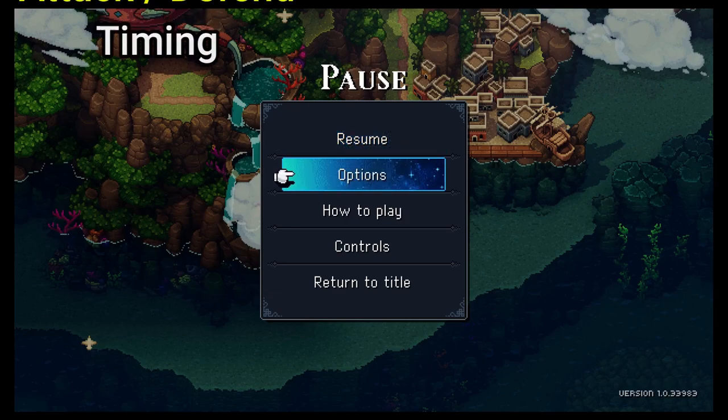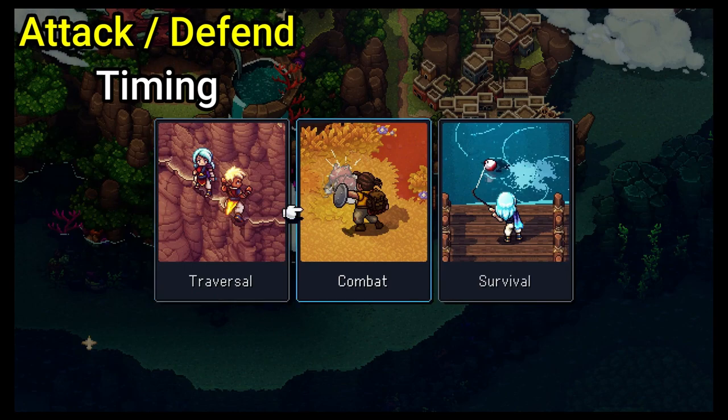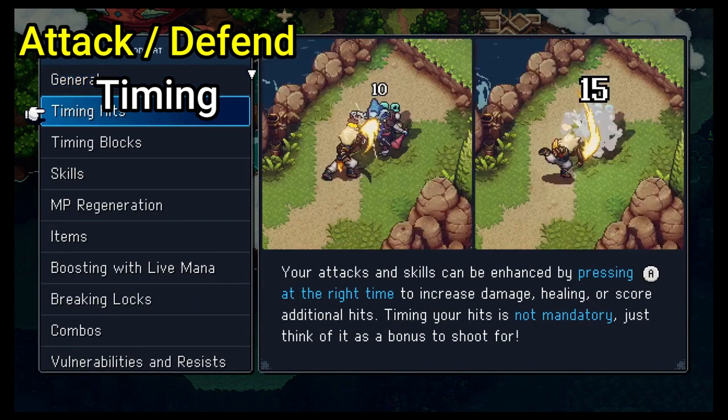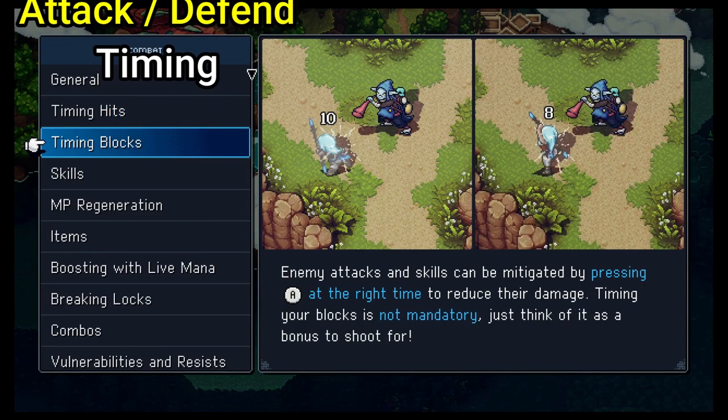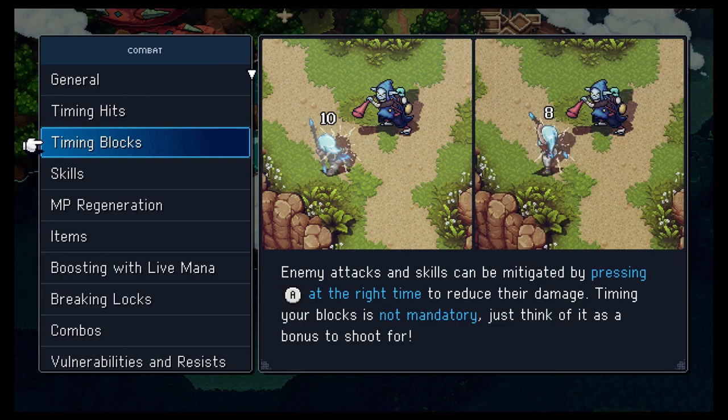This last one is more of a combat tip, but I didn't realize this until late in the game. If you can time your attacks and press A right as you are attacking or being attacked, you can deal bonus damage or mitigate damage some. The game doesn't specifically tell you this, but it can be found in the how-to-play section, along with some other important tips.